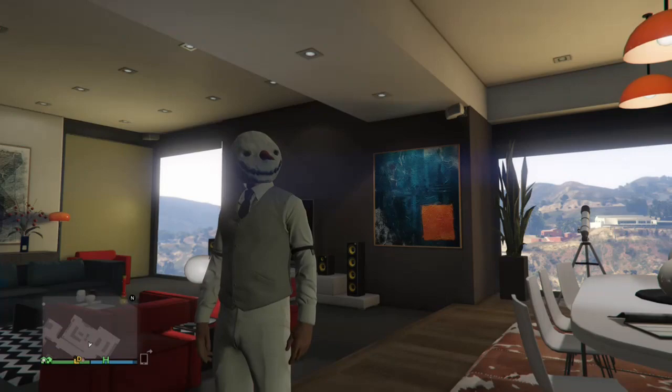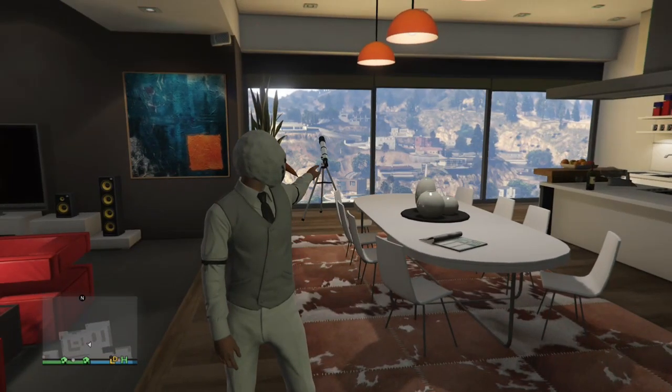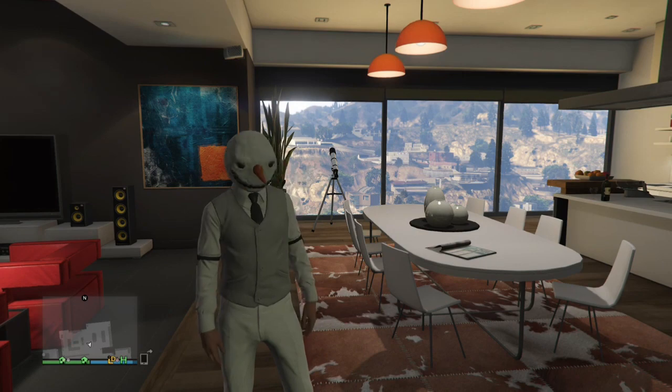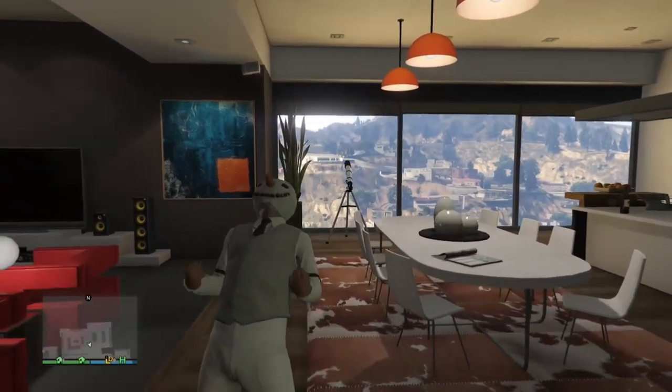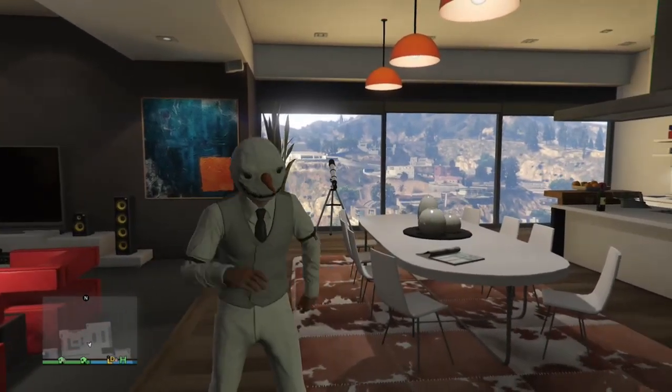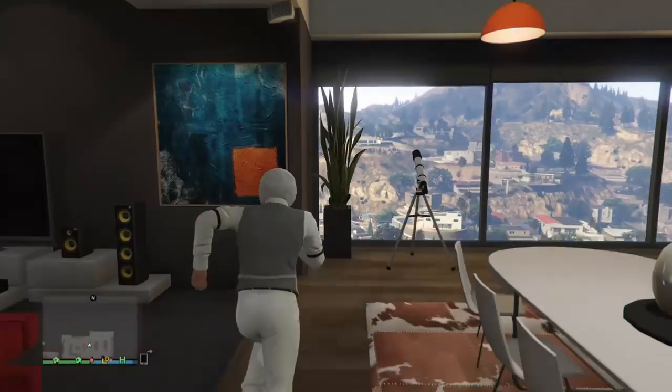What's up guys, freaking out Tuna here. Today I'm going to show you the hat, mask, glasses glitch. All you're gonna need is your apartment and a telescope in your apartment — pretty easy to do.